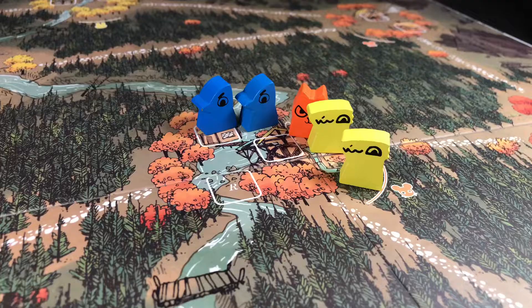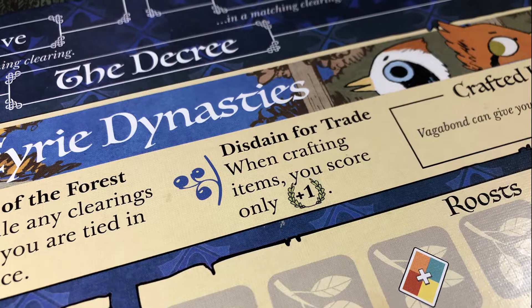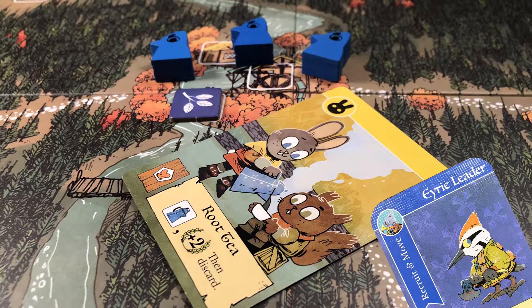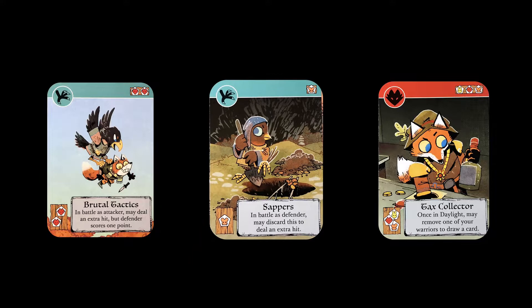Don't battle if you don't need to. Remember that you can still build roosts in any clearing that you rule. Though playing the Eerie makes it harder for you to gain points when crafting cards, don't let that convince you that you can't craft cards at all, especially when using the builder leader. Getting some extra points on the side can be those final points you need to win the game. Don't forget to be on the lookout for cards like Brutal Tactics for the extra aggression, Tax Collectors for the extra card draw, and Sappers to gain an edge in defensive combat.